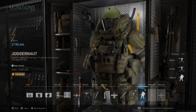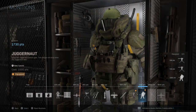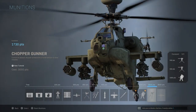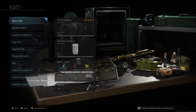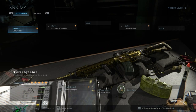For the Munitions, I suggest going with the Juggernaut and Sentry Guns because you cannot go wrong with those two. You can get a chopper gunner or a gunship, but the bad thing about those is they cost so many points and they only last about 30 seconds or maybe even less, so they don't do that much damage. But if you have a Juggernaut, it can last you a long time.